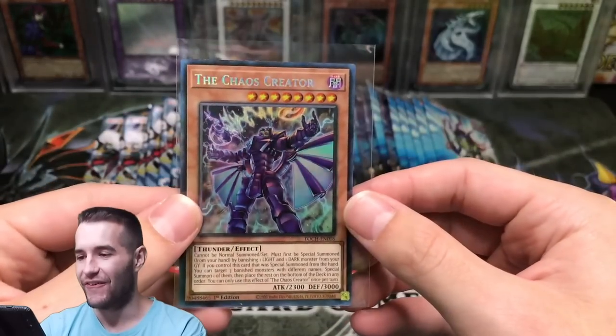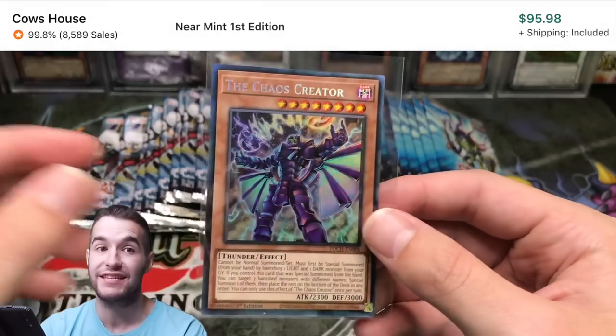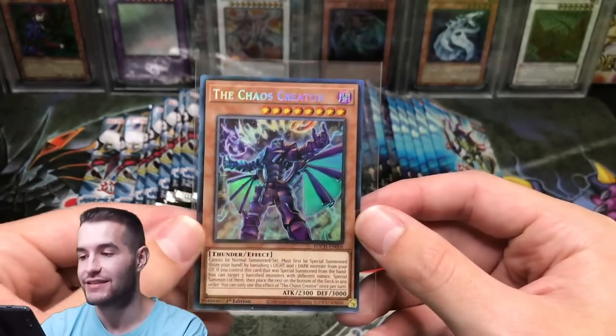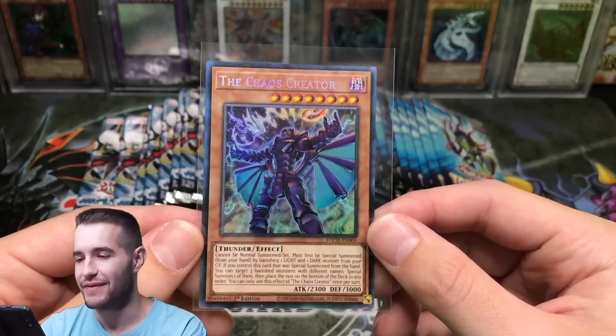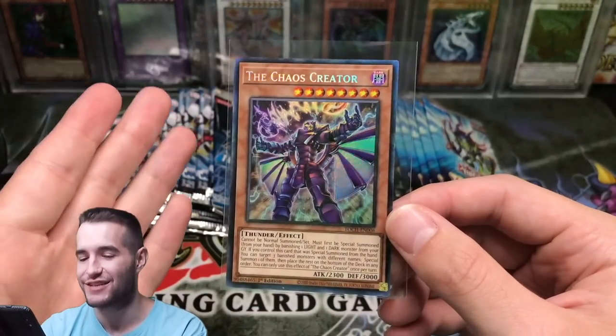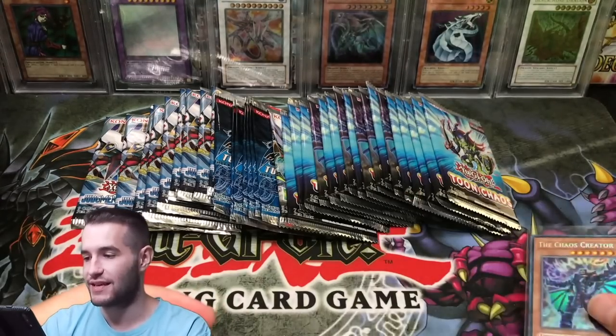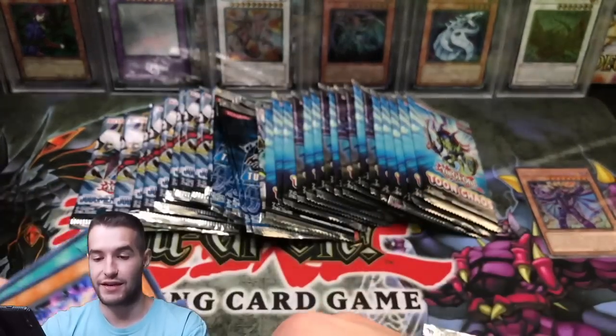Oh, there it is — Collector's Rare! The Chaos Creator! That is an epic one. I don't remember exactly the price on it but that is a sweet card because it is a new card. That is awesome, oh my goodness. We got a Chaos Creator Collector's Rare — so this is a successful opening, we've done pretty well. That kind of snuck up on me — it came right after that Page Flip. So that was really cool.